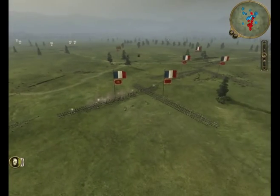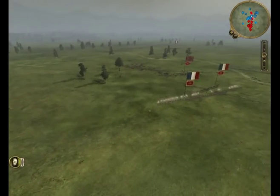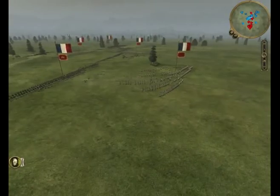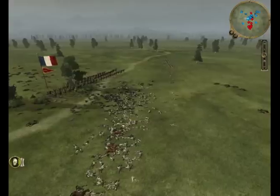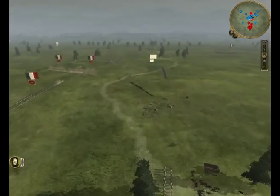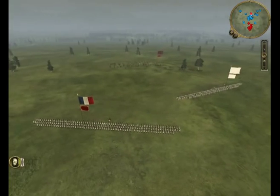Basically now all we have left is that unit of cavalry there, which makes a pretty good stand for the last little bit of the game, and one last unit of infantry which is starting to route. The rifle firing is just devastating in this game — just look at all the dead bodies. Total massacre. Heavy losses on both sides. It's just a matter of time, and I've got one of my six-pound artillery units firing into that last cavalry unit.